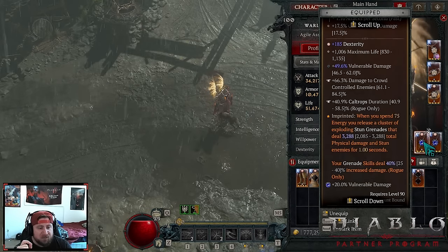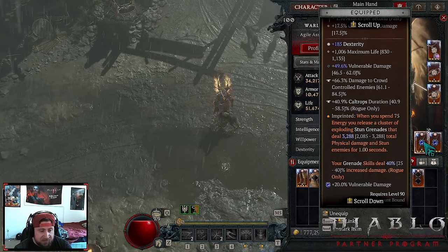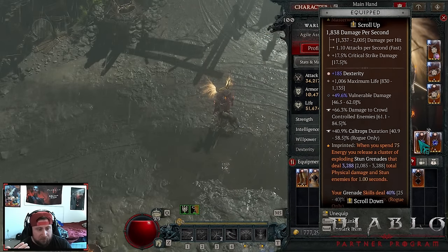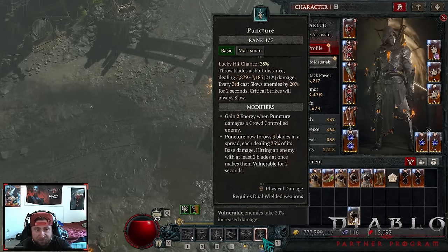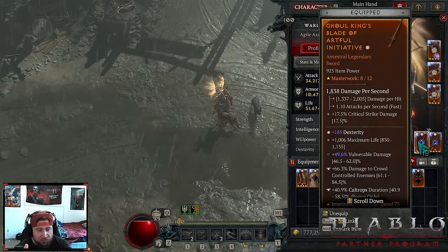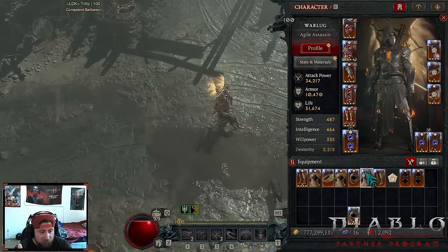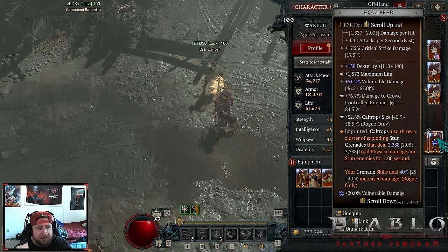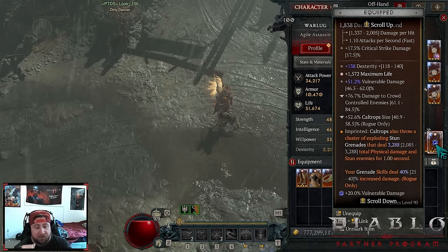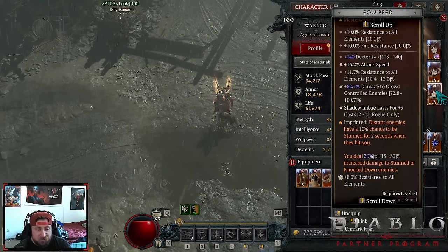Opportunistic is required for the build — grenade skills are increased by 80%. Artful Initiative: when we spend 75 energy we release a cluster grenade which also stuns enemies, and grenade skills deal even more damage. Three casts of Flurry triggers Artful Initiative. Tricksters: Caltrops also throw stun grenades, and those stun grenades deal even more damage and stun people. So everything is dropping grenades.